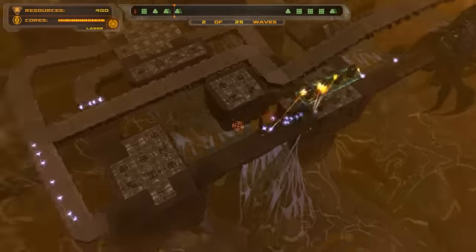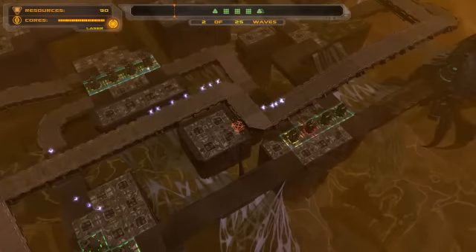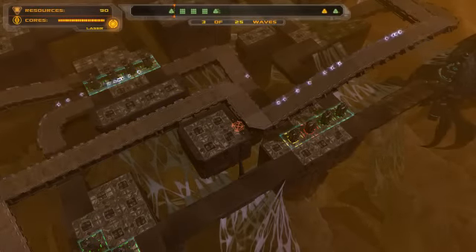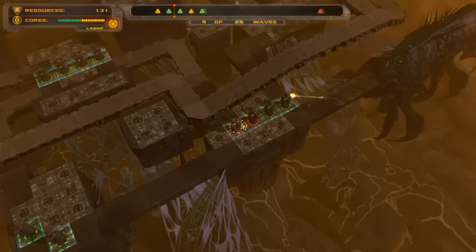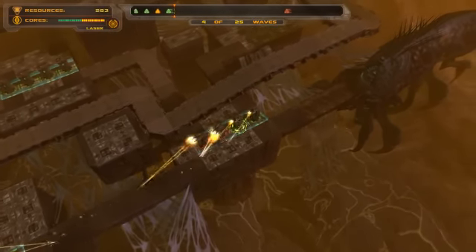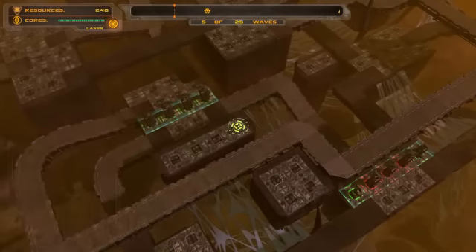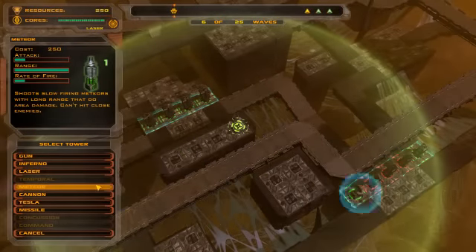Then I'm going to be putting two gun towers here, and then four gun towers across here. Now we're just going to wait for those guys to come on through. I'm going to make that gun tower red, and now I'm going to make that second gun tower yellow. Then I'm going to make that red. Once that thing is dead, I'm going to be making a temporal tower here, and then a meteor tower here as soon as I get some cash.